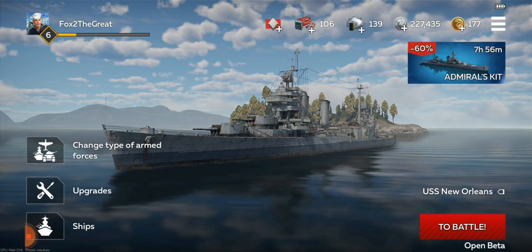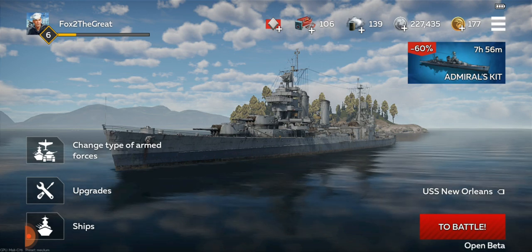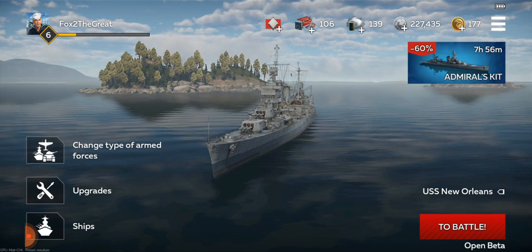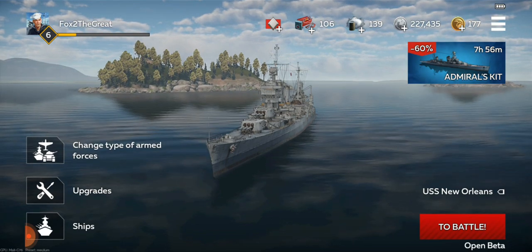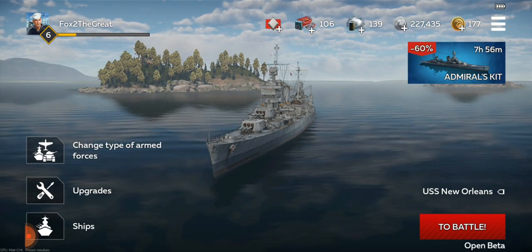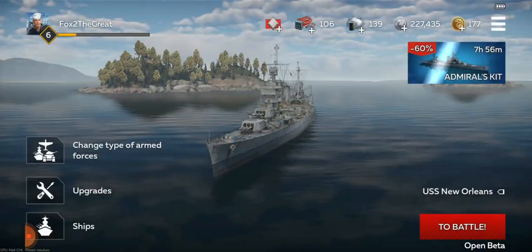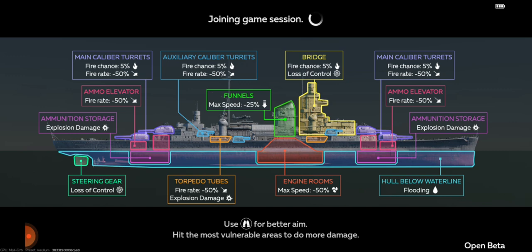Another thing I like is they're actually very easy to level up, especially compared to ground forces. You level up and get new ships very, very quickly. The economy in the navy side of War Thunder Mobile is very, very decent. So I'm going to be heading to battle in the USS New Orleans, which I've finally been able to get my hands on. It's probably the first actually reasonable ship you get in the game. The earlier ships are all pretty boring and the same.